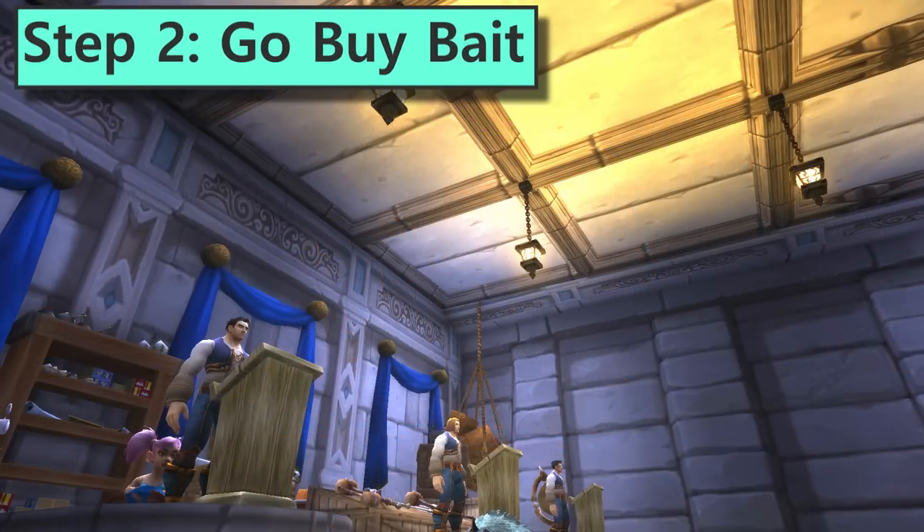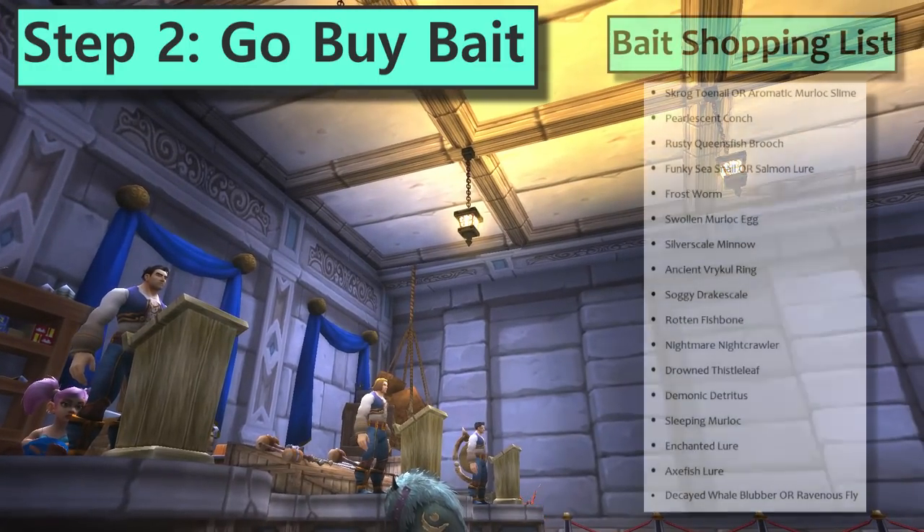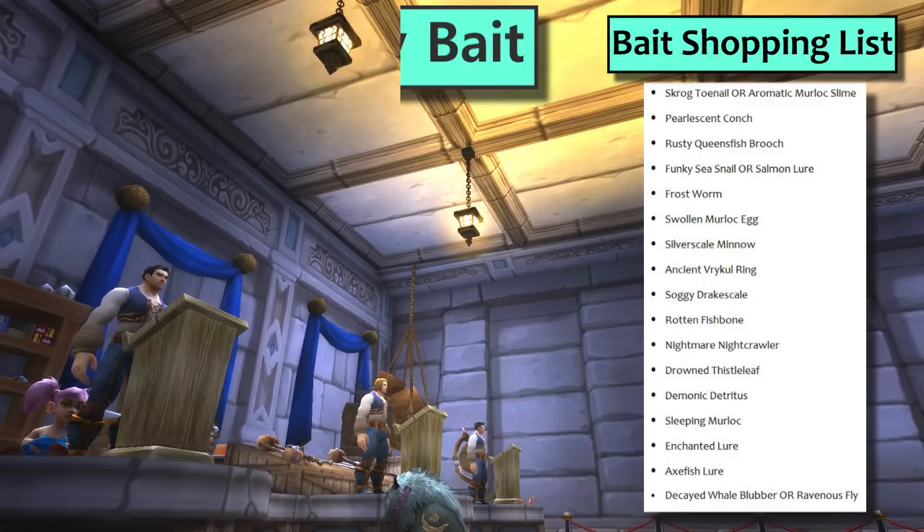Step 2: go buy bait. Clear up some bag space and head to the auction house. You're going to need a big list of some very specific bait. Here's your shopping list — pause the video, sit down at your auction house and buy one to two of each one. Don't stress out if you can't buy them all, just get as many as you can. None of these should be outrageously expensive, so if someone wants 500 gold or more for a piece of bait, just skip it.